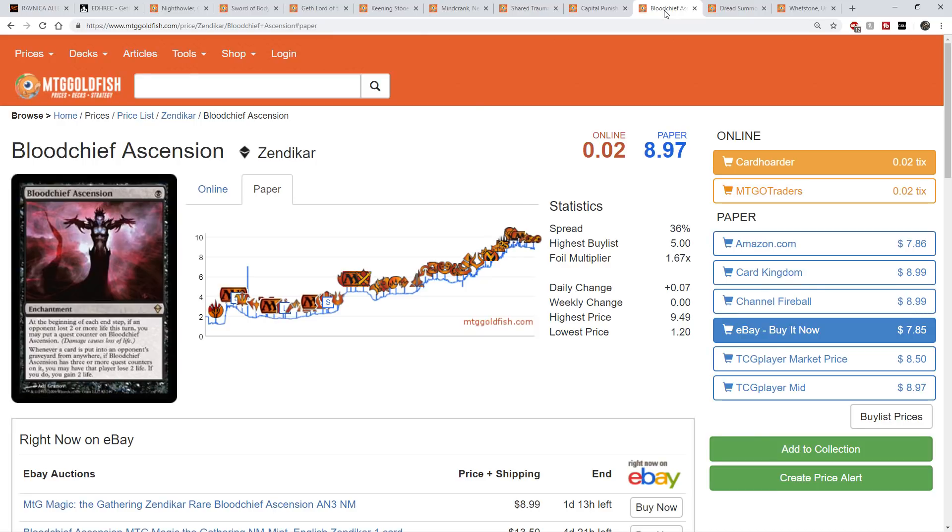Both Mindcrank and Blood Chief Ascension are going to simultaneously go up. Blood Chief Ascension also has a ton of demand elsewhere — an Orzhov commander and a Rakdos commander coming out of Guilds of Ravnica are both going to want this card. This is by far probably the best spec with what we know coming out of Guilds of Ravnica. Any Rakdos commander that wants damage to be dealt to enable the new Spectacle ability — Blood Chief Ascension is a great enabler for that.